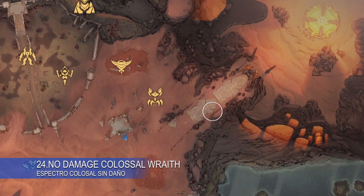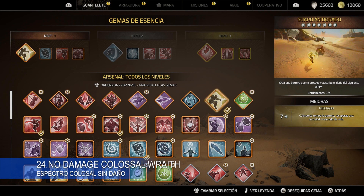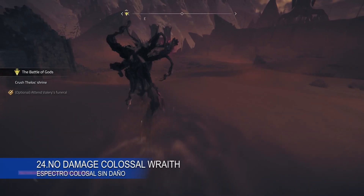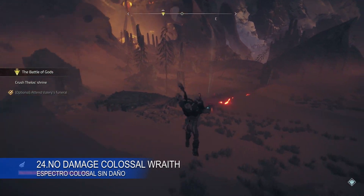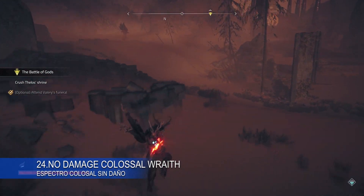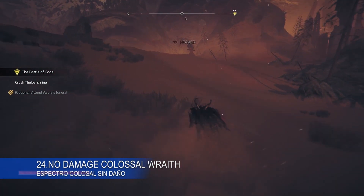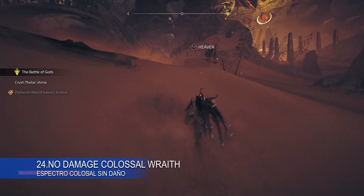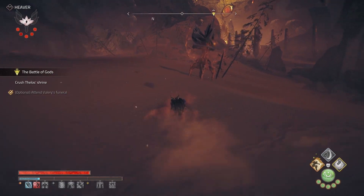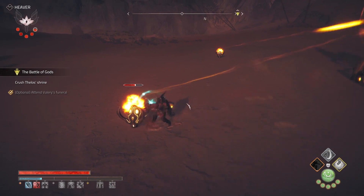The easiest colossal wraith is the heaver. I use these 3 essence stones that give you more strength, and using L2 and square, it protects you from one hit you receive. You only need to destroy its 5 cores and then land a final blow to finish it off.